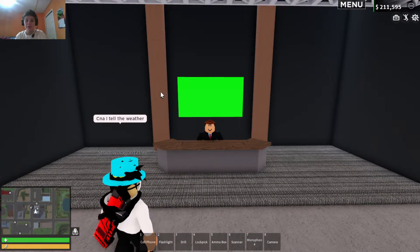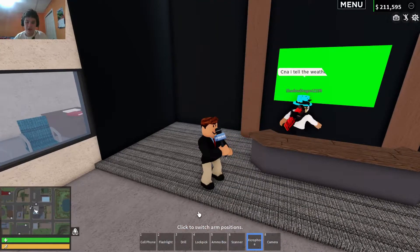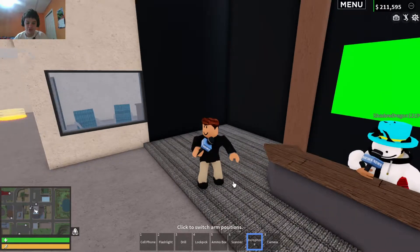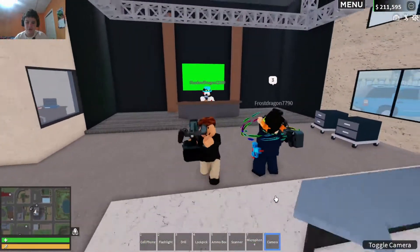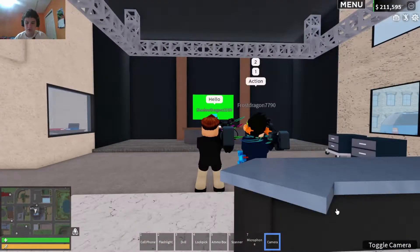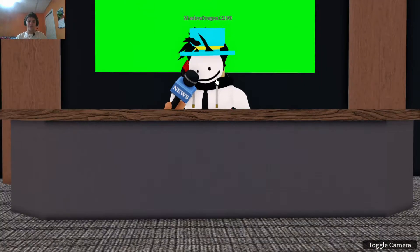For the microphone, it looks like this and you can do two things with it. As you can see — click to switch aim position — so you can aim it towards someone or aim it towards yourself. Then you press toggle camera and it does that — perfect shot. You can zoom in on their faces.